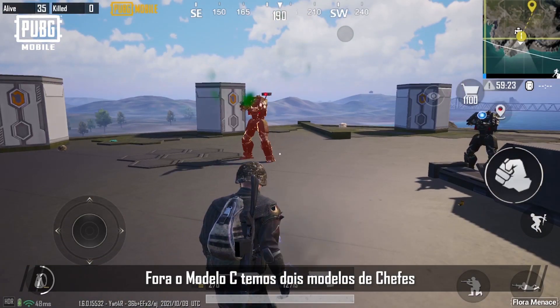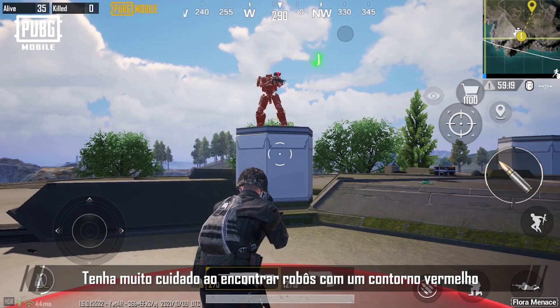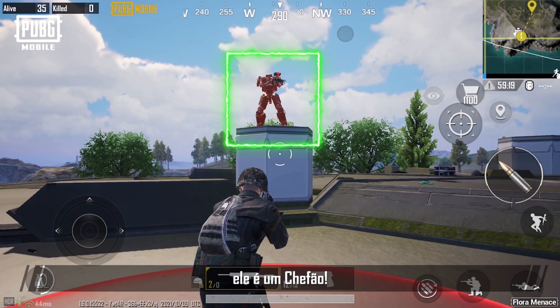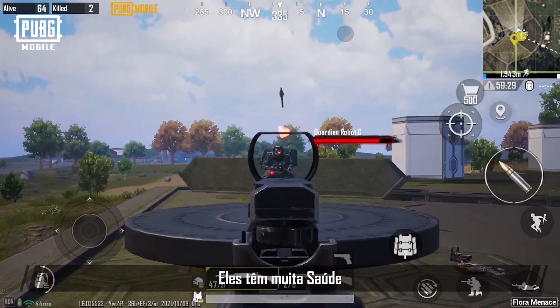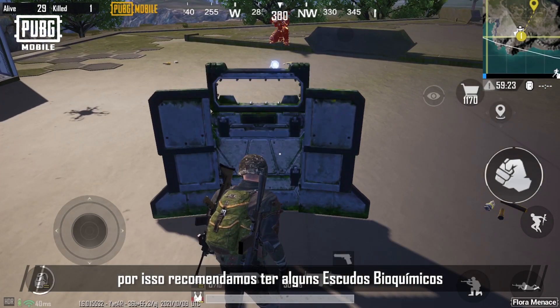Besides Model C, there are two types of boss models. Be extra careful when encountering robots with a red outline, as you are facing a boss. They will have a lot of health and stronger, more varied attacks, so it's recommended to bring a few riot shields.